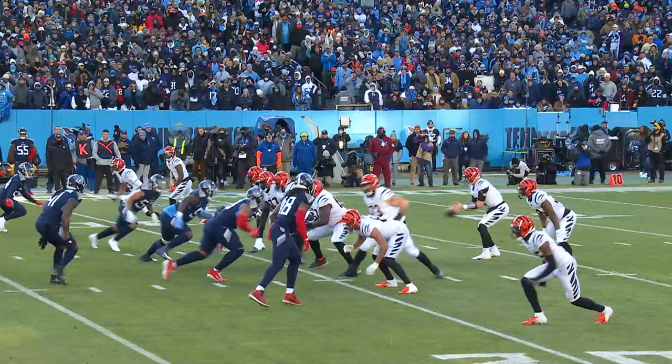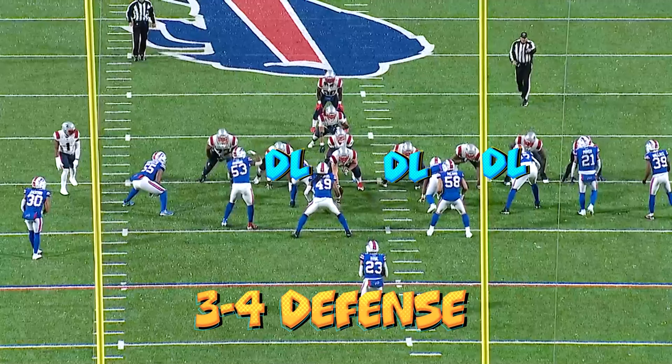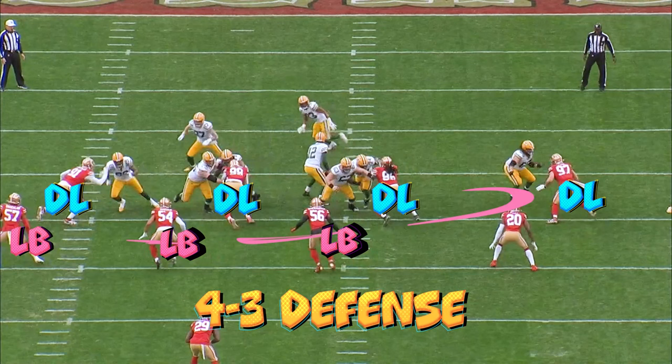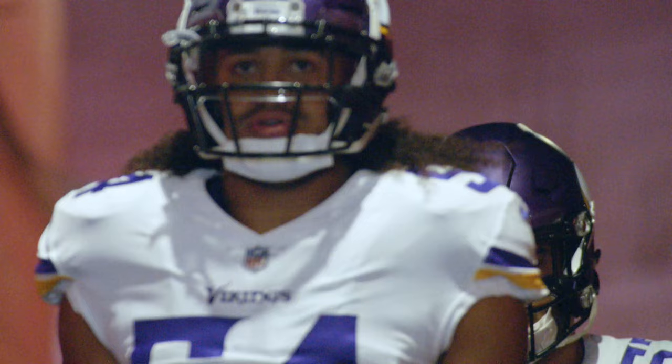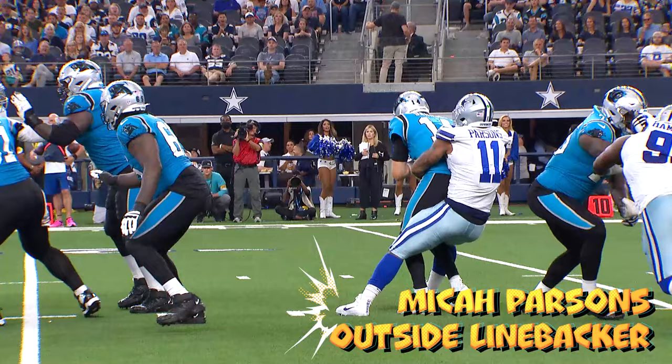The number of linebackers and where you line up will be determined by what defensive scheme you are running. In this video, we will keep it simple and focus on just two: the 3-4 and 4-3 defense. The 3-4 means three defensive linemen backed up by four linebackers, which means there are two inside linebackers. In a 4-3, there are four down linemen backed up by three linebackers, which means there is only one inside linebacker. So there are two types of linebackers: inside and outside.